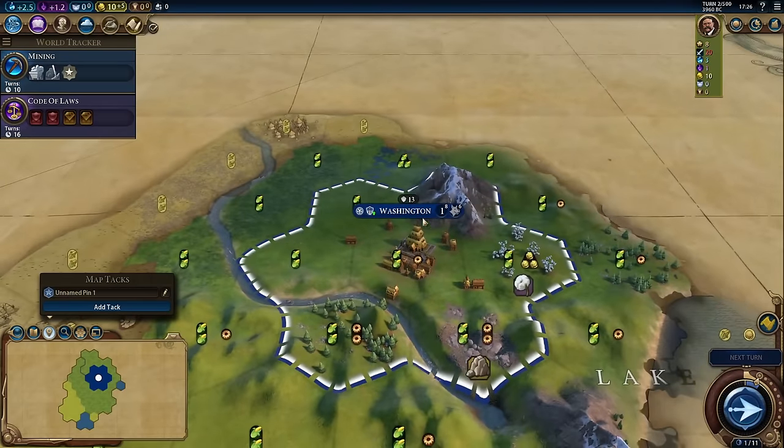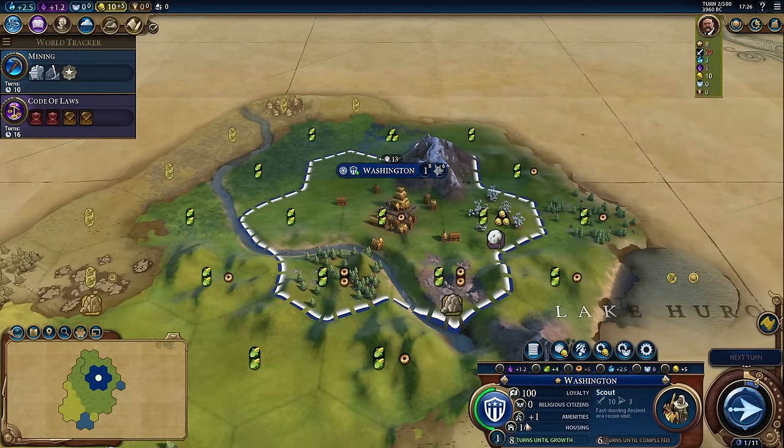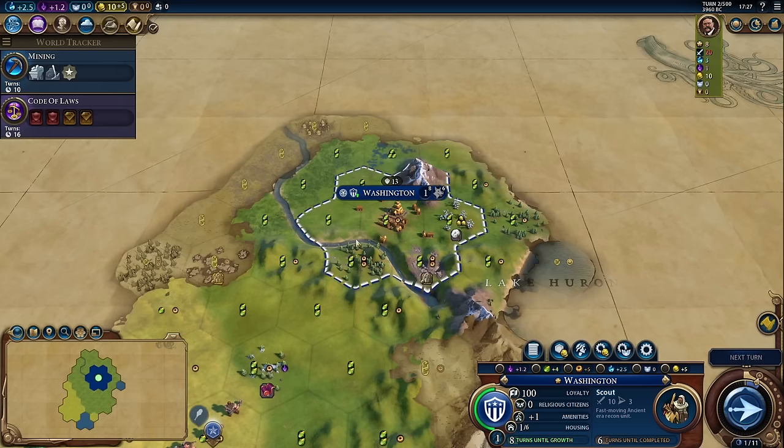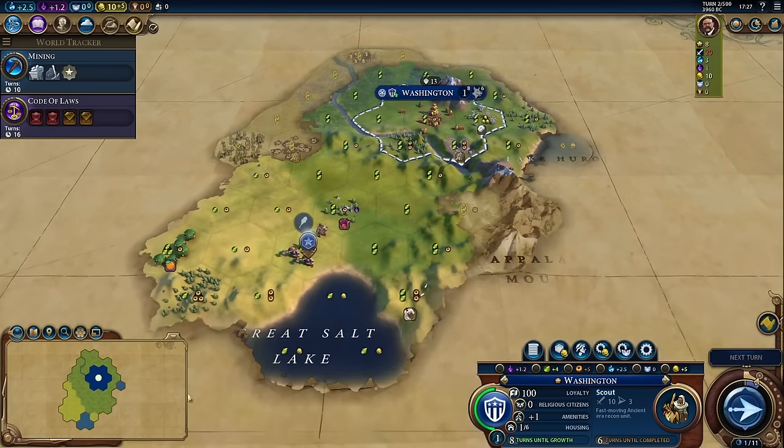Why is fresh water important? Here in Washington, notice that it says we have one out of six housing. If we go into our city details and scroll to the bottom of the citizens, amenities, and housing tab, we see our housing information. We're gaining one from buildings — we know the only building we have is the palace — and then five from water, because we founded the city of Washington on a river. What this means is this city can support a population of up to six. But when we even get to a population of five — one less than the amount of houses we have — we'll actually start slowing down our growth.